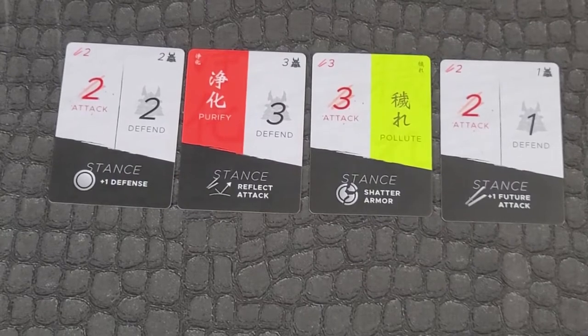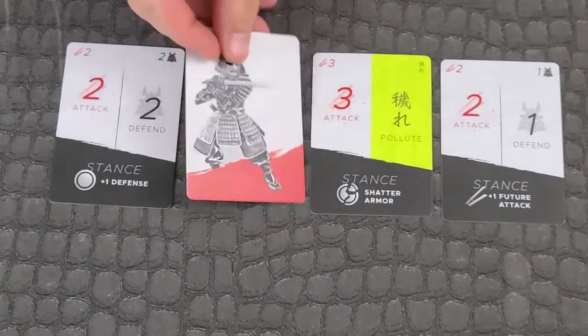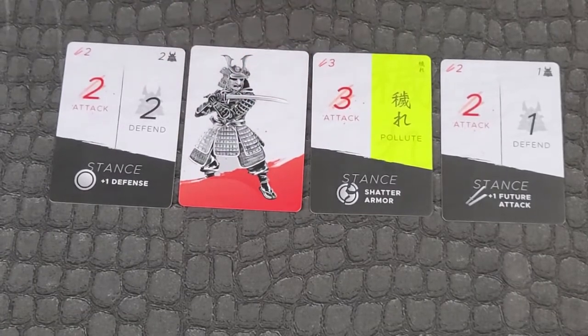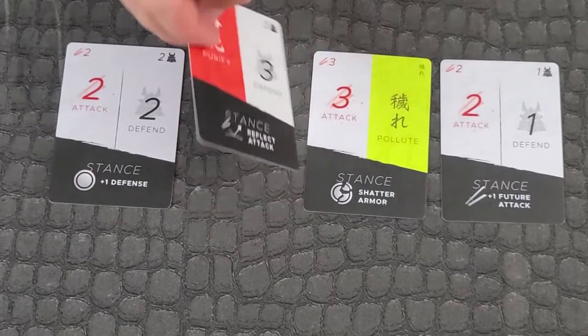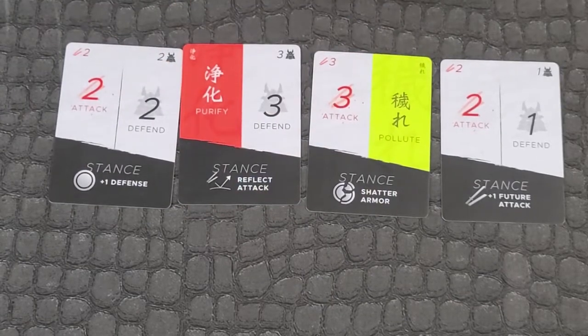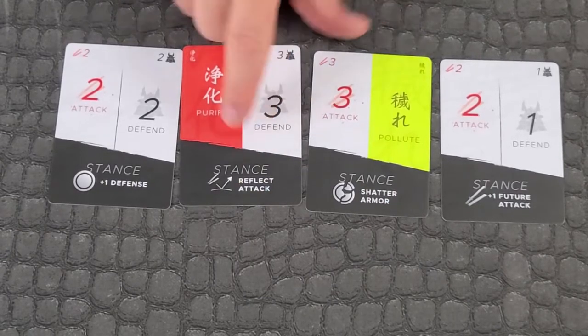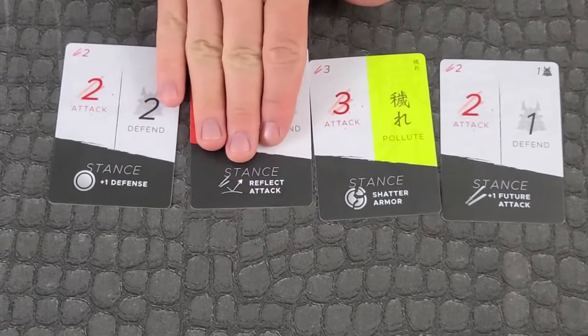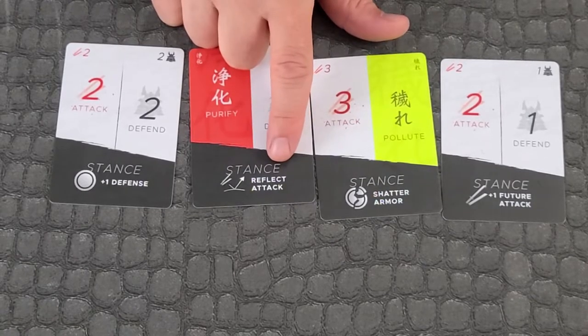Third, designate a stance. You can play a stance face down at the end of your turn to wait for the beginning of your next turn. These stances are activated only if your opponent attacks. So for example, if you played this card as a stance, your opponent wouldn't know that you played it, but as soon as they attacked, that attack would be reflected back.